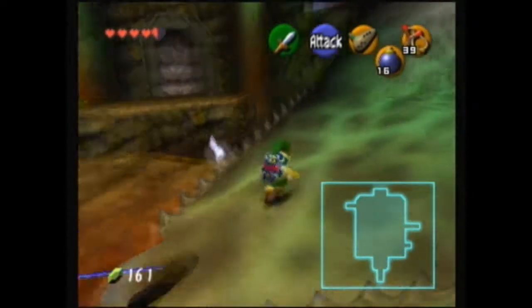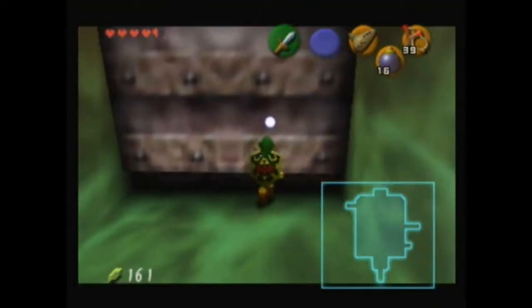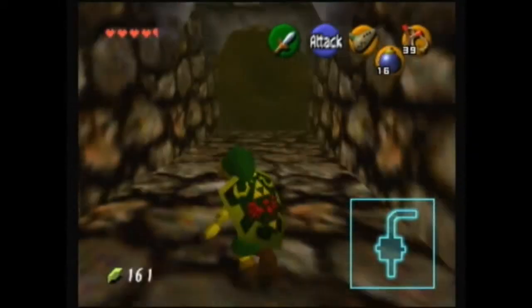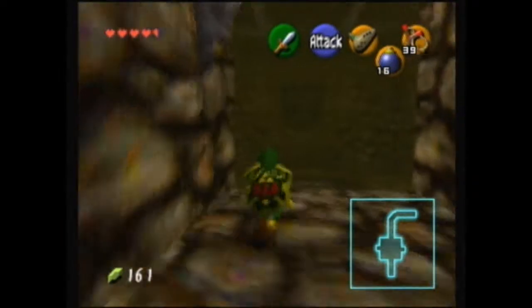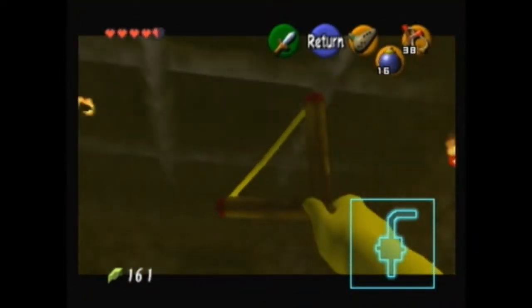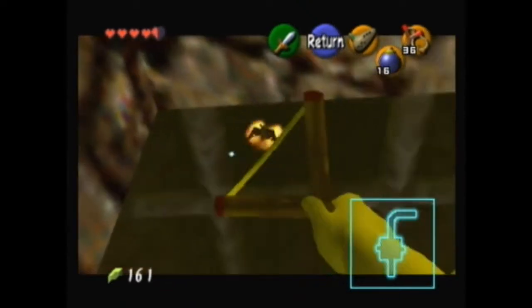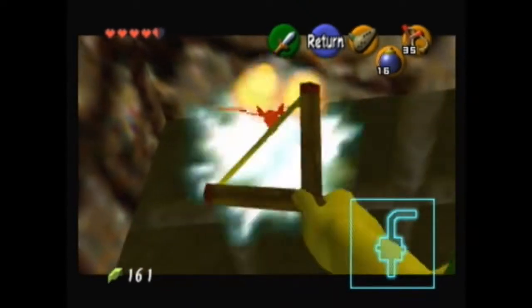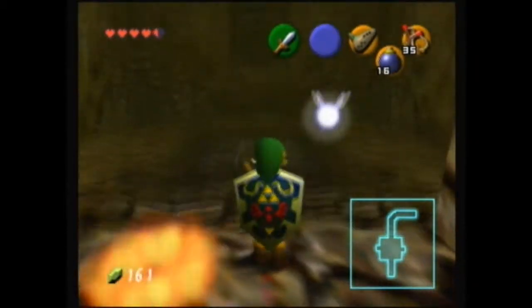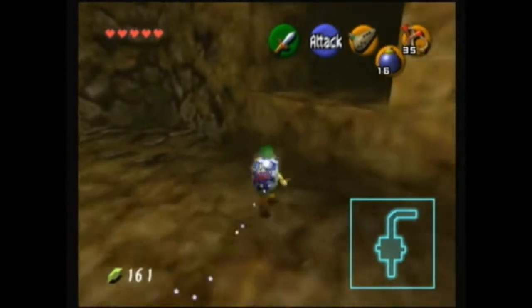Let's head into the mouth of the Dodongo. Now it starts to get a little bit annoying. First of all, we have fire keys in here, and I like to try and kill them if I can, but usually I can't. There we go — they were pretty nice to me this time and came for me right away, which is cool.